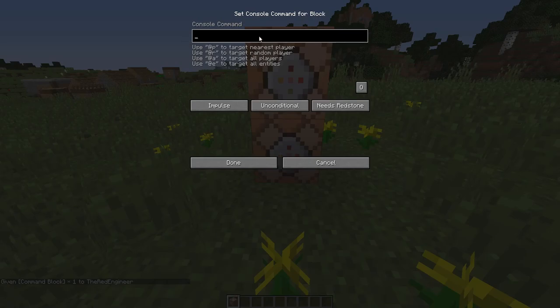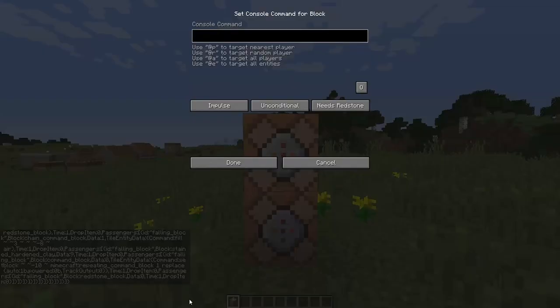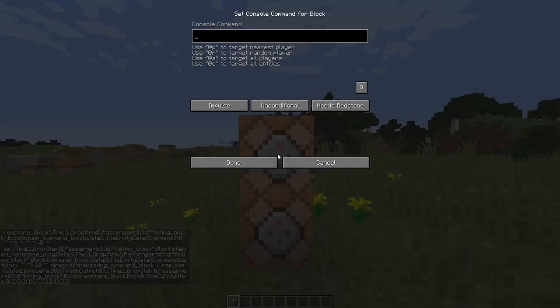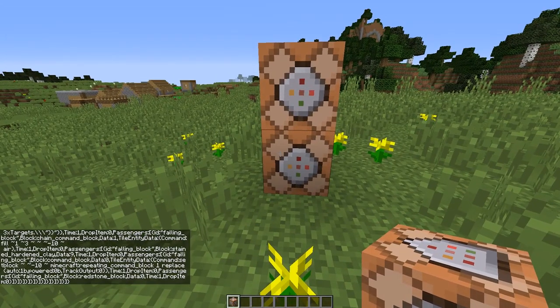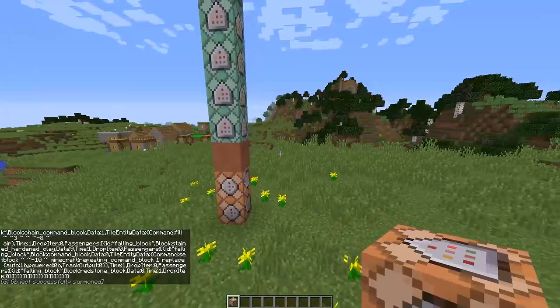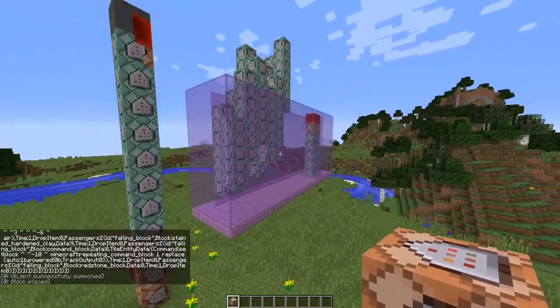There is a link in the description — you'll be forwarded to my website where you'll find both commands. You copy the first link and paste it in the command block at the bottom, click done. Then go back to the website, copy the second command which is at the bottom of the page. Once you have pasted both commands, click on this button, click done, and the machine will be generating in just a few seconds.